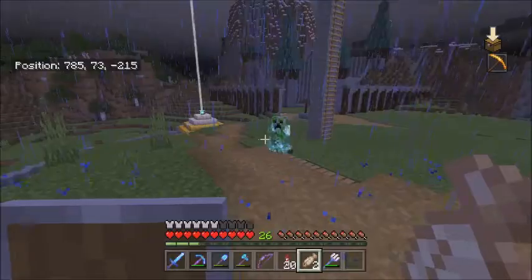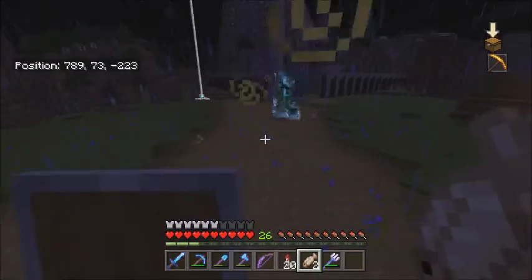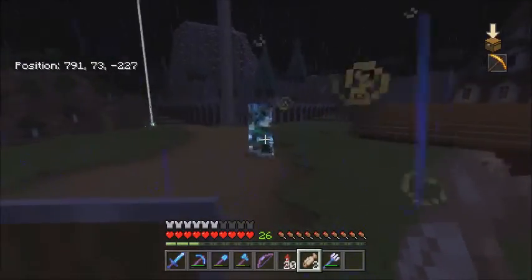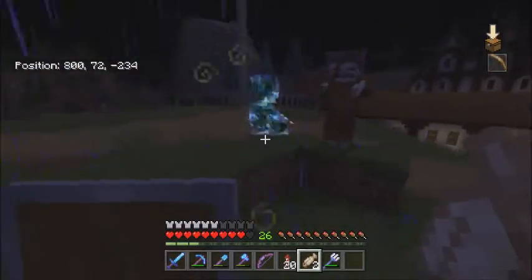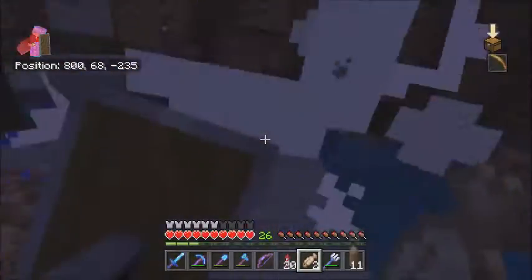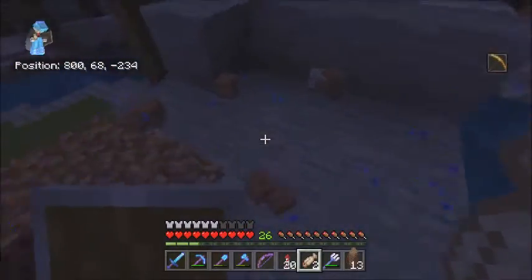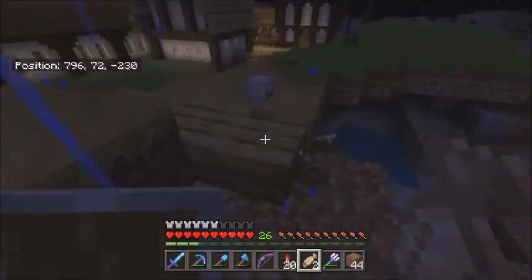What you need to do is you need the charged creeper to blow up the other mob. And this will only work on skeletons, zombies, and... blow up. Yes! Okay, we got the head. But he makes a huge explosion.